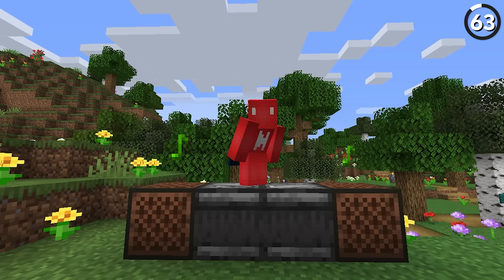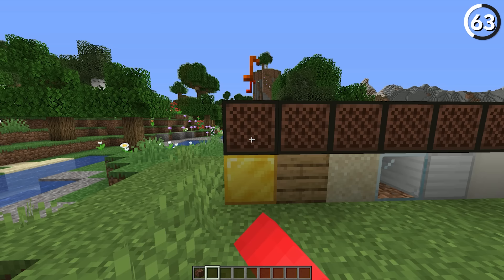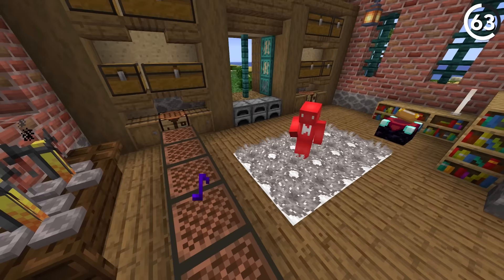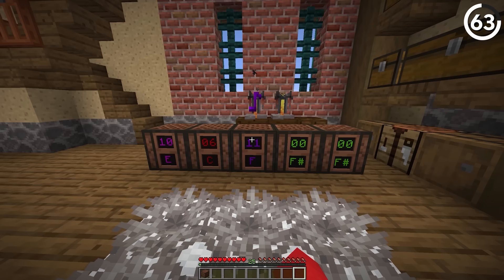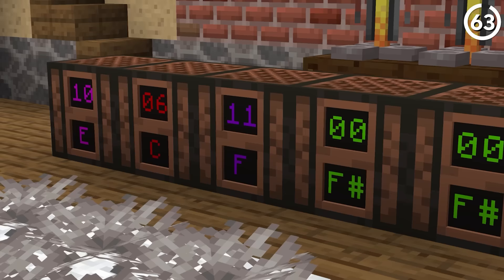Note blocks can open up a lot of creativity. But if you're not a musical maestro, it could be tough to grasp — and I definitely fumble setting up the notes right. So to ease the load of memorizing both the instruments and the notes, why not just add some way to see the pitch on the side of the block? That way, recreating your favorite tunes gets all the easier.